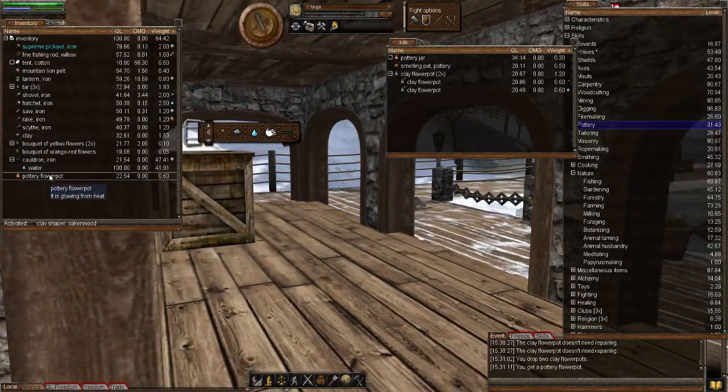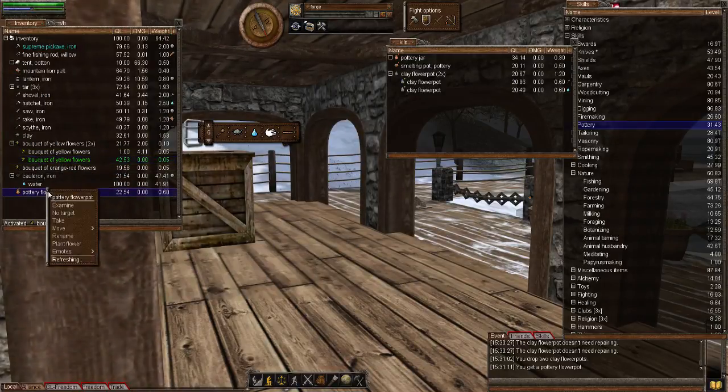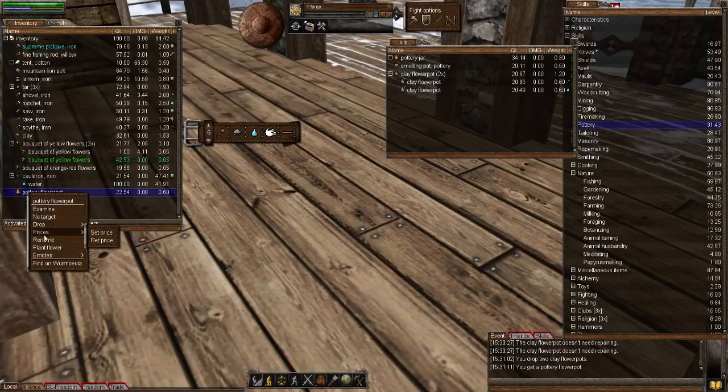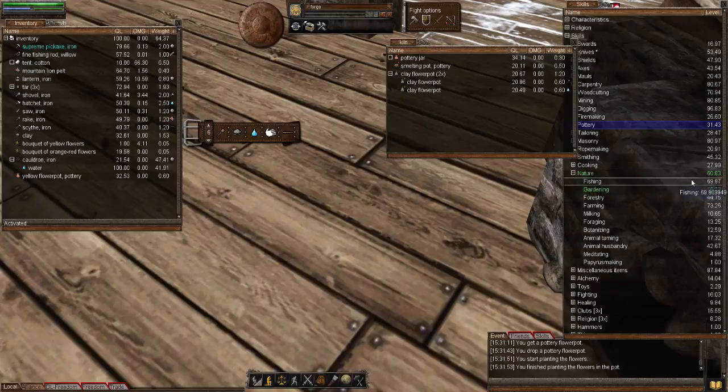Okay, so now we have the flower pots. There are two ways to put flowers into them. The best way: just activate the flowers of your choice, then right-click on the pottery flower pot and select 'plant flower' - that's way number one and the way I recommend. The second way is if the flower pot is on the ground: activate the flowers, right-click the flower pot, and plant flower. There we go - we've now planted that, and that's given us some gardening skill. So planting flowers into the flower pot and also watering them will give you skill.